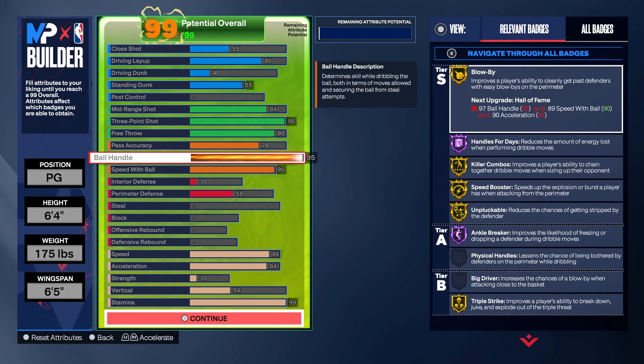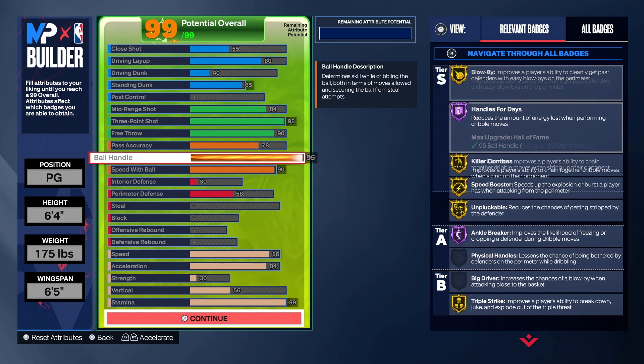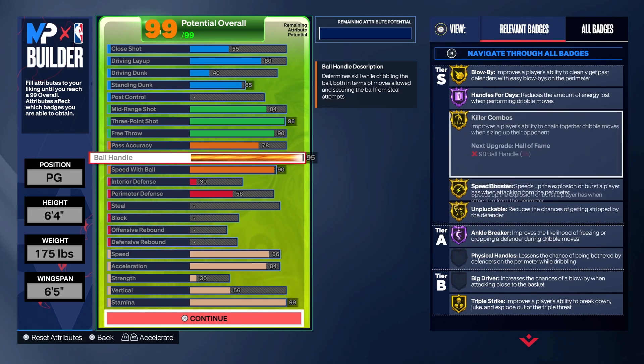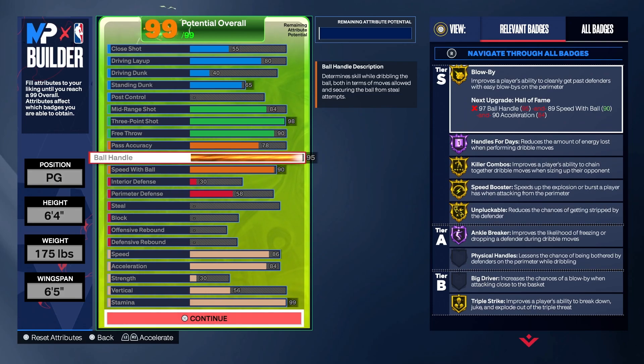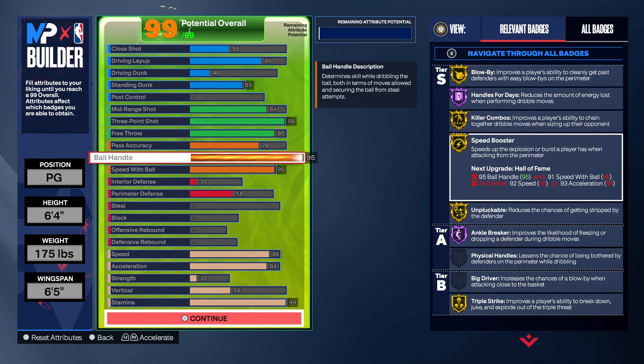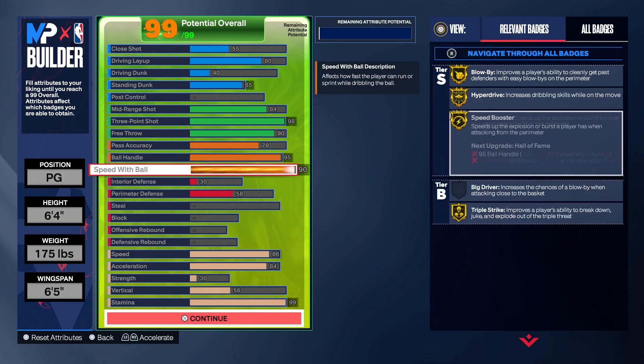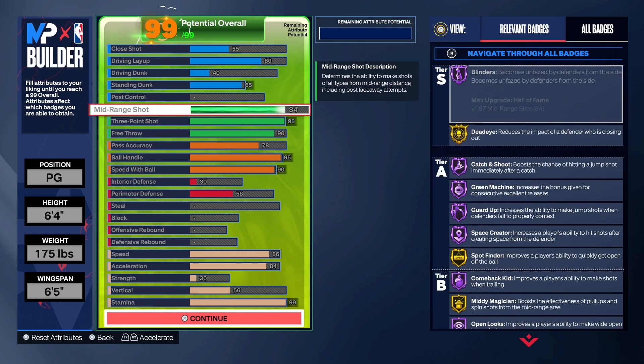Ball handle — you want to go 95. I go 95 ball handle mainly to get the Steve Francis escape package, or size-up package. And 90 speed with ball. You basically get all the dribbling cigs. You have a gold Speed Booster, which is fine — you don't need 95 speed with ball, it takes too much to get the Hall of Fame Speed Booster. With 95 ball handle and 90 speed with ball you unlock all the dribbling cigs, so you can be a shifty guard, shoot it from far, and dunk.